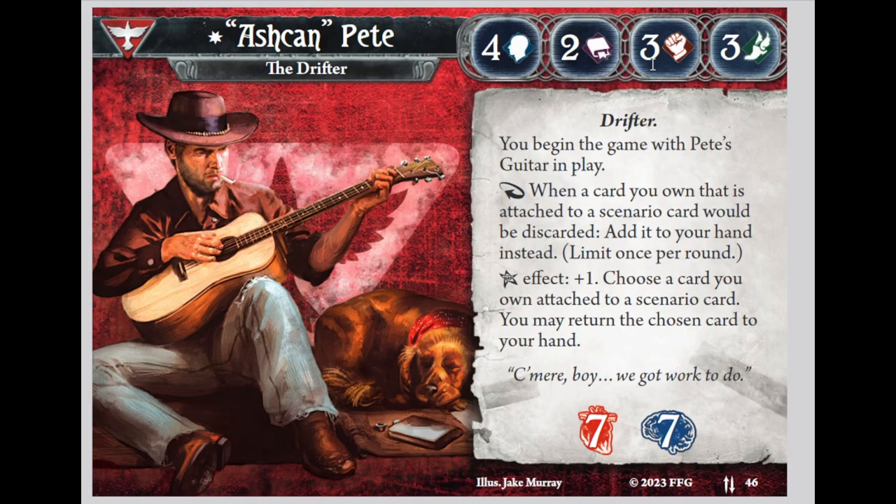Today I want to take a second to talk about the new parallel Ashcan Pete, although I suppose he's not quite new anymore. The first and most important thing you can notice is he starts with more Soak, because he doesn't start with Duke in play. He has the same stat lines as the original Ashcan Pete, which means his terrible do-something stats are a really big problem since you don't have the one action per turn covered by Duke anymore — not unless you draw him. So the new parallel Ashcan Pete needs to find a way to be valuable despite bad stats.